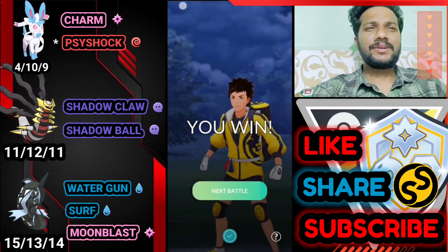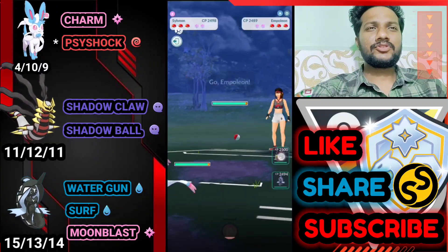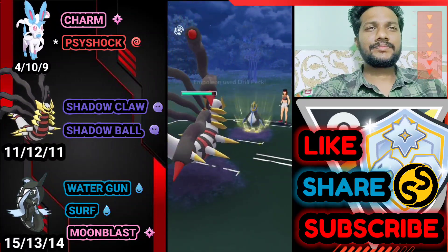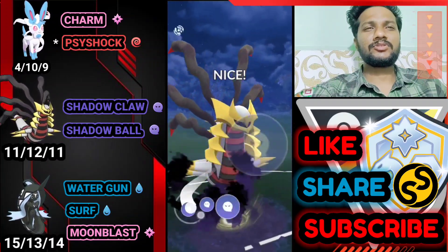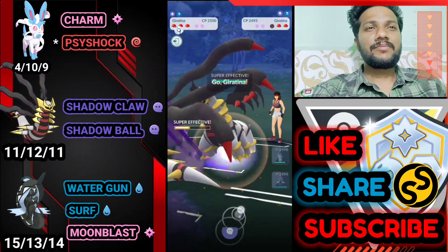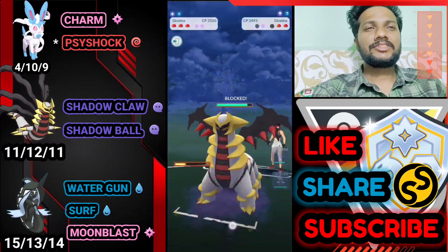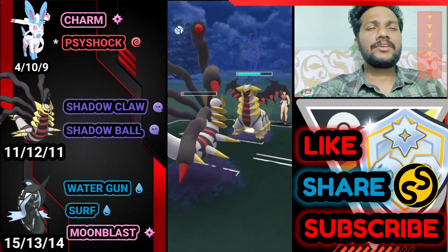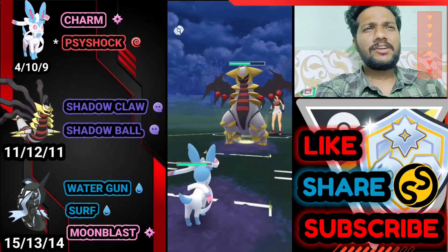Next battle: Sylveon versus Giratina — a great start! Finally a good lead. He switches to Empoleon — bringing out our Giratina Origin Form. Little back-and-forth doesn't do much damage. Farming and then going for Shadow Ball. The game starts lagging when you're on a win streak. He brings Giratina — going for Shadow Ball. Shielding, then another Shadow Ball — almost got him. Letting Giratina go and bringing out Sylveon to farm with Charm. Not going to shield — Shadow Sneak and Dragon Power don't do much damage.